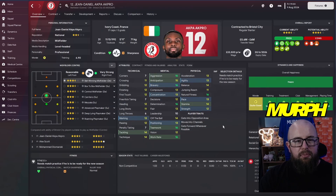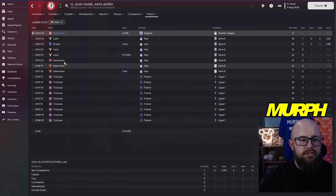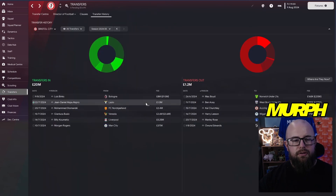Akpa Akpro came in for 1.3 million — a bargain. He's 31, played at Toulouse and Lazio including Champions League football. High work rate, decent tackling and marking at 14, great mentals, and physicals still really good. He adds a lot of depth and versatility in midfield.